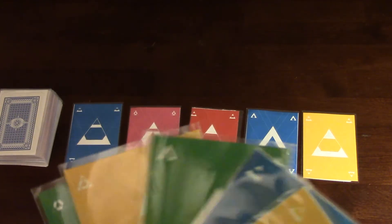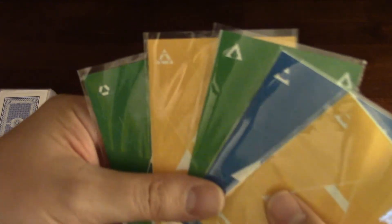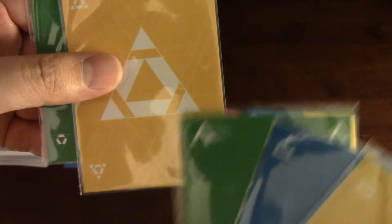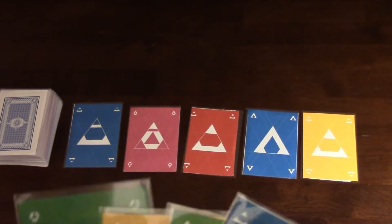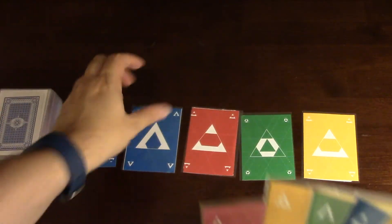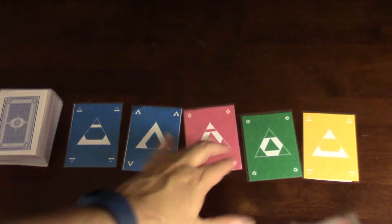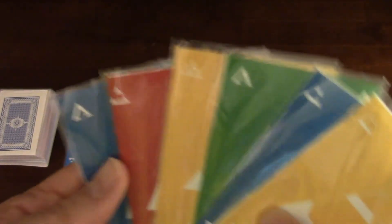Everybody grabs their cards and then you say one, two, three, go — and then everybody is now going to be swapping and pulling cards. Looking at what I have here, I have a triangle with that, a funky triangle, something that looks like a stargate. What I can do is decide I don't want that but I want that, and then continue on. When you're swapping out cards, you can pull a card and then put a card back, or put a card down and then pull a card. This ensures you only have your hand of five cards — a minimum of four or a maximum of six at any point in time.